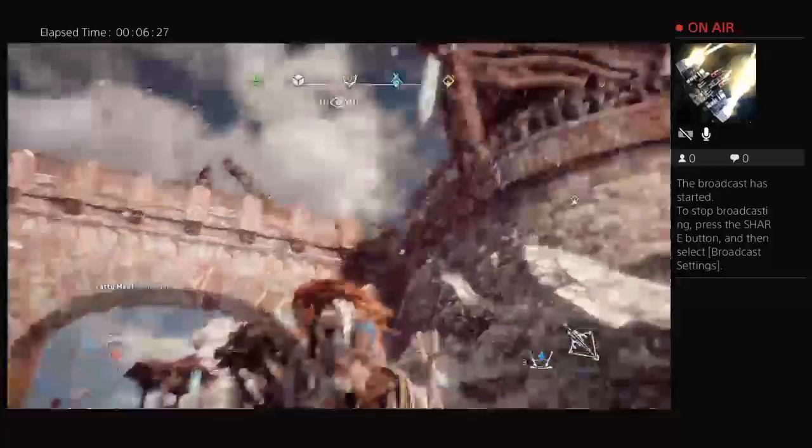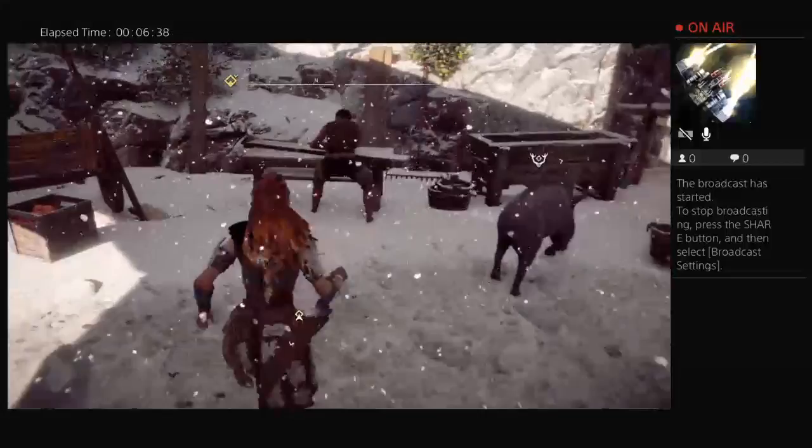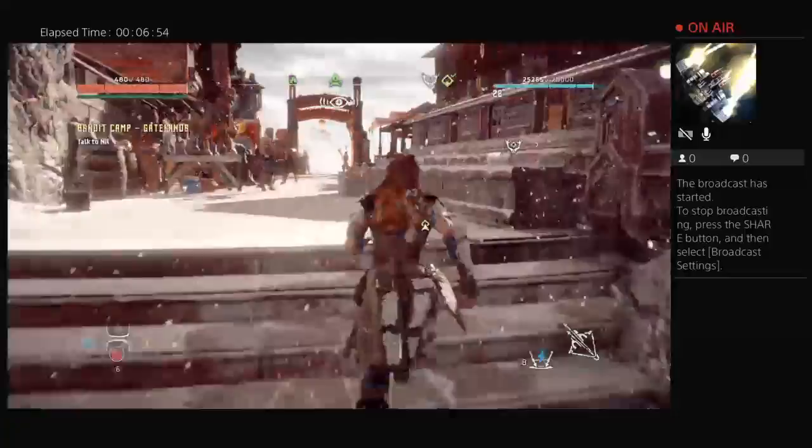Let me quick save and head to a merchant to trade in my stuff. I spot a bandit camp up here — it's level nine, I can take it out solo.